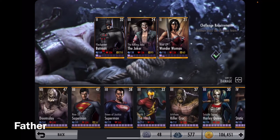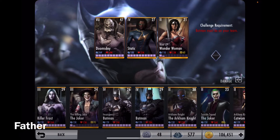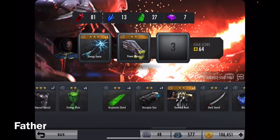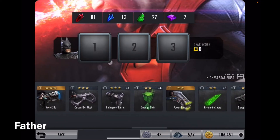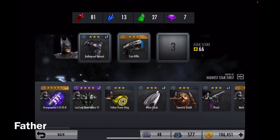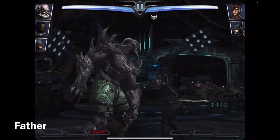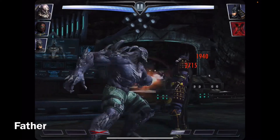I'll use Doomsday, Static, and Insurgency Batman. I'll give Static this gear, this one, and this one. For Batman, I'll give him the Batsuit — the special one, which I cannot use special one anyways. And I guess the one for Shazam — white cloak. I'm hoping this team is better. The good thing is I have three attempts with them since they have their full energy, but I do gotta be careful not to get defeated easily.